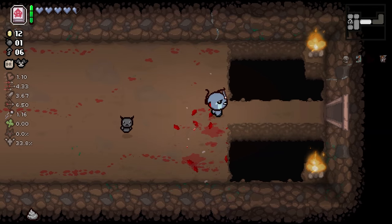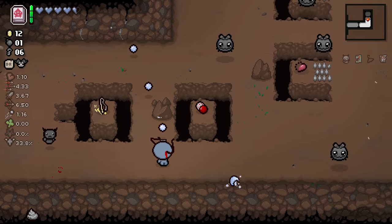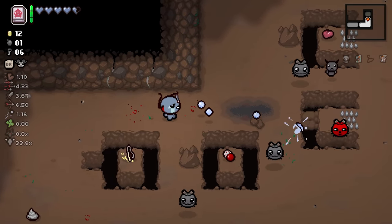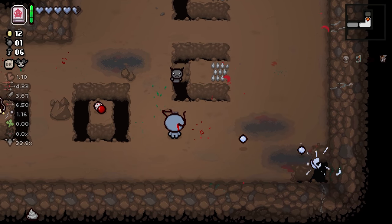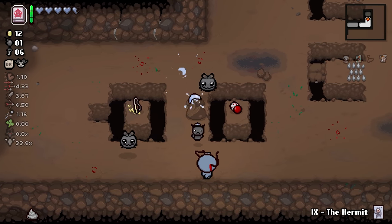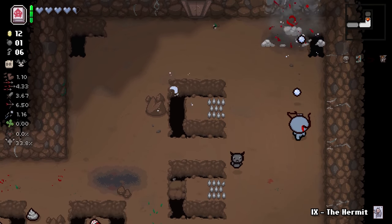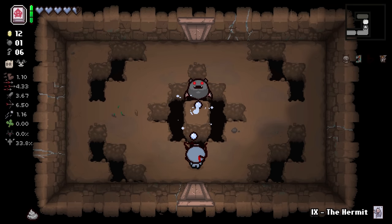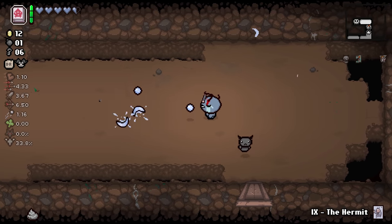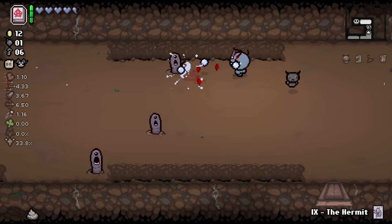We got another big room. Dark Bum can take advantage of these Red Hearts that Blue Baby can't actually pick up - hopefully turn them into some Black Hearts or some decent pills or any number of things. I think it can drop cards now too - look at that, on cue. So pills, cards, and also Black Hearts. I think it's roughly a 40% chance now to pay out with a Black Heart.